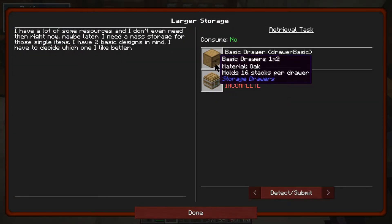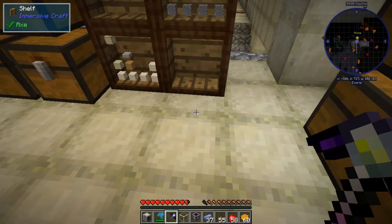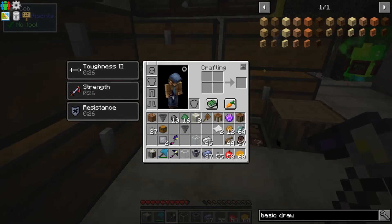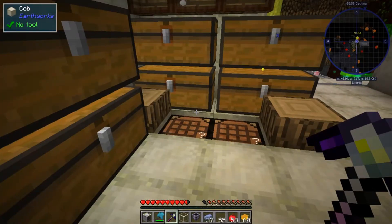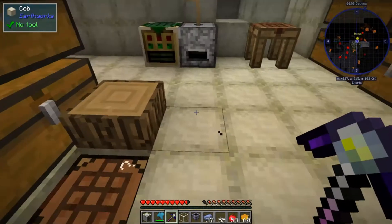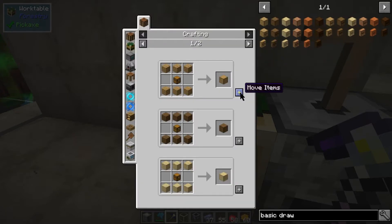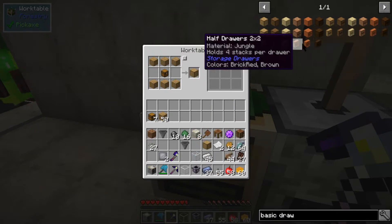Now we're looking for larger storage. We want basic drawers - we can do basic drawers now. Let's do a full basic drawer. That's just one chest and six oak planks. I'm going to be doing these again and again so I might as well set up a workflow here.